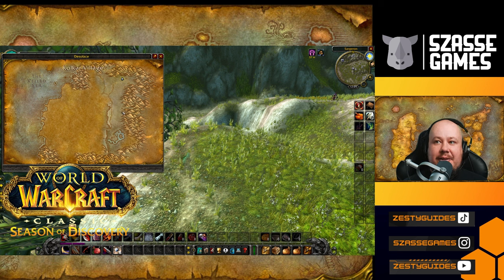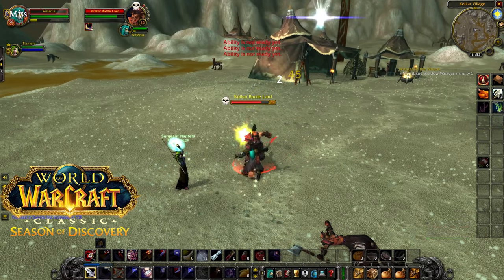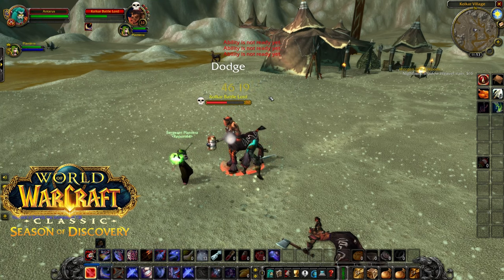From here, head to the eastern side to this Kolkar village, and kill centaurs in this area until they drop this seed pod.